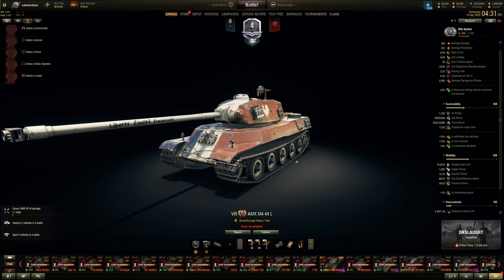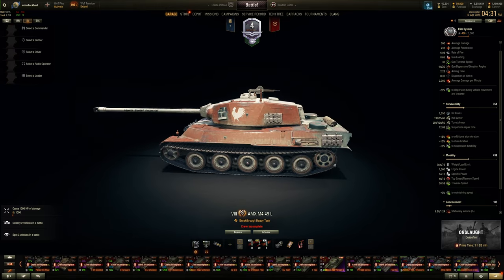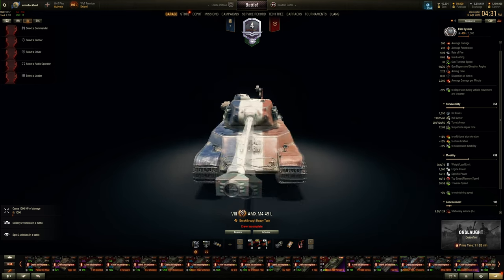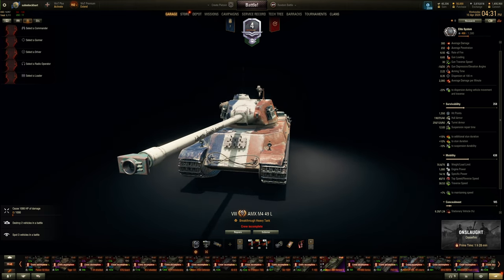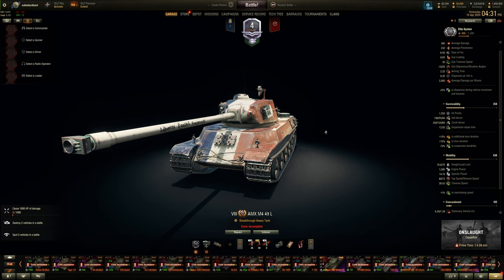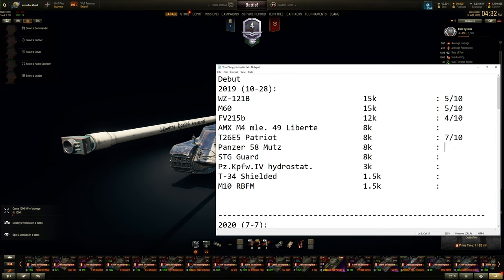The Liberty is clearly not as fast as the Jumbo Pershing. For 8,000 bonds if you like French tanks it might work, but the cupola is huge and the alpha punch isn't as high as you'd think, so DPM isn't great. It's about 5.5 out of 10 — not half bad as a crew trainer or credit maker, but the Jumbo Pershing is the better choice.